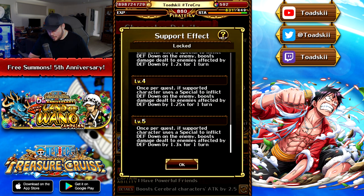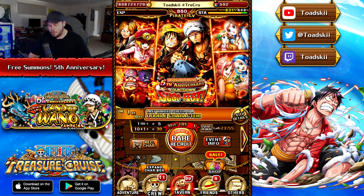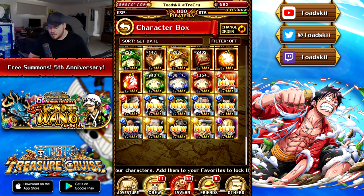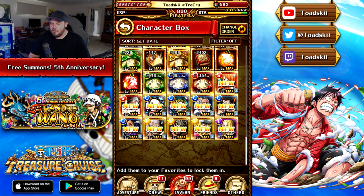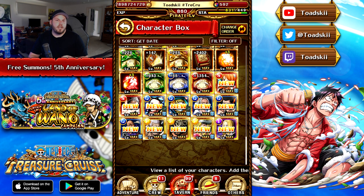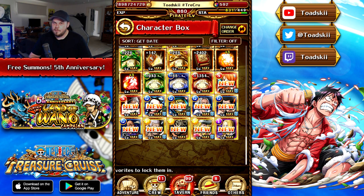20th anniversary Robin has a 1.3 conditional boost support ability — not too bad, but it is what it is. Hopefully you guys enjoyed all these free multi pulls. Let me know down below in the comment section what you guys pulled from your free multis — hopefully they were a lot better than mine. I did get some pretty decent legends in these free multis, but in terms of my account I don't really need them. Make sure to leave a like and hit the subscribe button to stay up to date with all my One Piece Treasure Cruise content. I'll see you guys in the next video.